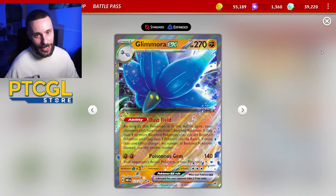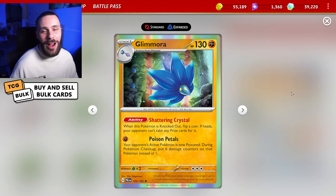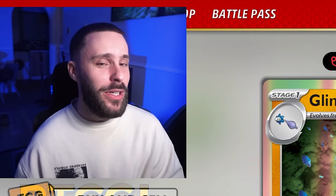We need more turns to attach, but EXP Share does help out with that as well. And to be a little bit cheeky, I've thrown in the Baby Glamoura with the Shattering Crystal — wherever it gets knocked out, if you flip heads, they don't even take a prize card, and it does 6 poison damage counts per turn. Meaning, with all the other poison buffs, you're doing 100 damage each turn. So that's very good.